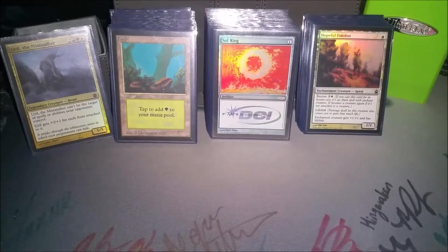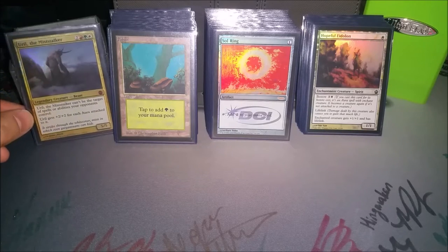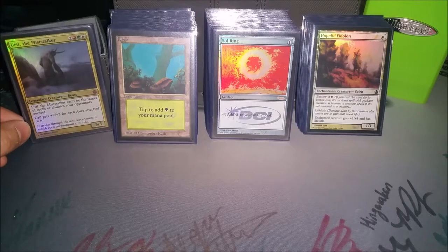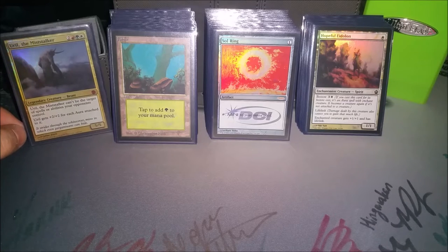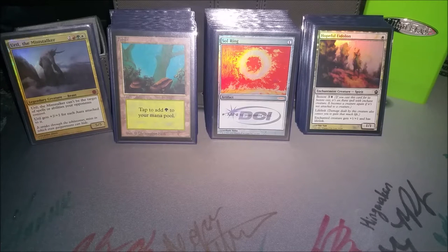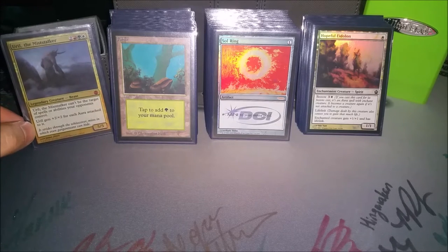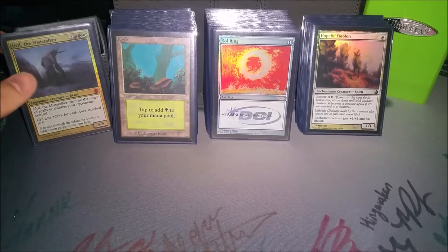Hey everybody, Quad9s here and this is an update for my Uril the Miststalker EDH deck. I did a deck tech for it like two years ago and I've changed and upgraded a few things, so I just thought I'd go over it again. The General is Uril the Miststalker. He's a Voltron General — you do 21 or more commander damage to win the game. It gets around stuff like Oloro that can gain tons and tons of life. It's just an alternate win condition. I really like him because he's got Hexproof, and Hexproof is really busted.